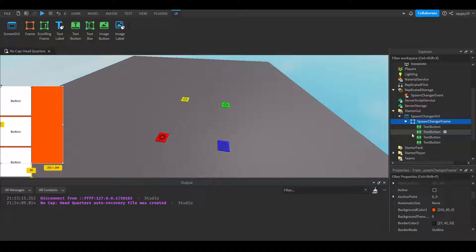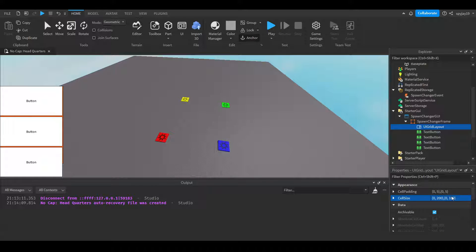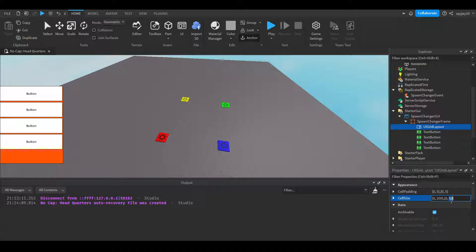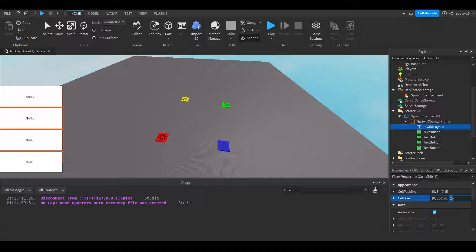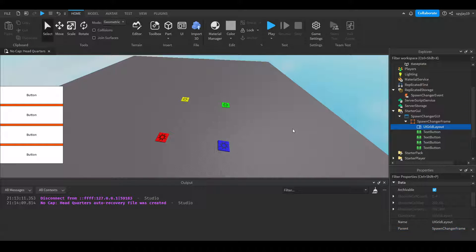Then we can insert four text buttons into it. I'm gonna insert a UIGridLayout — you guys don't have to do this, but I'm gonna do it just cause I don't feel like having to move them all around and stuff. This way they'll be positioned properly. You can mess around with this until you find one that you like — I'm spacing out a little more, let's try eight. I like eight. Then let's move them over a little bit more so they cover the entire frame.